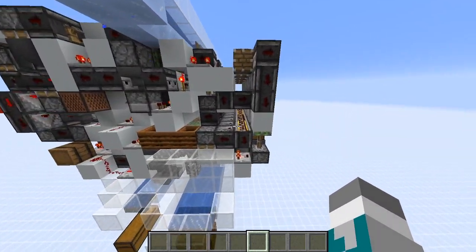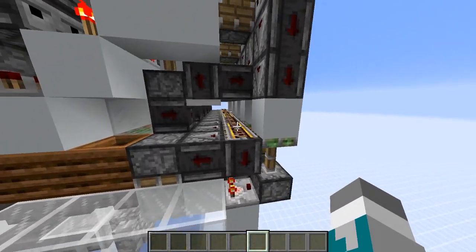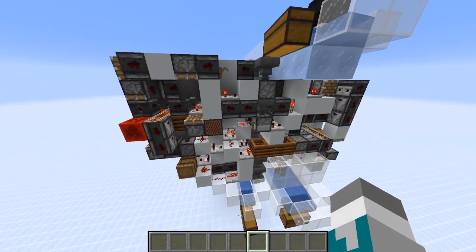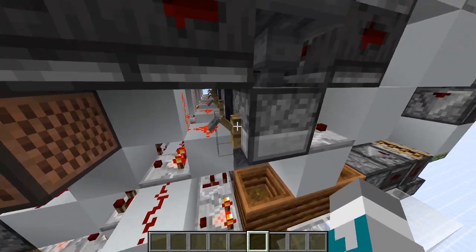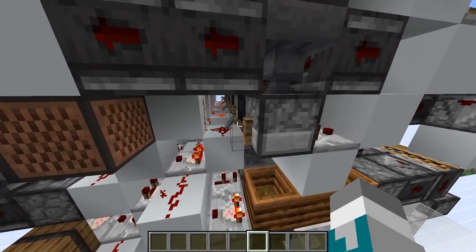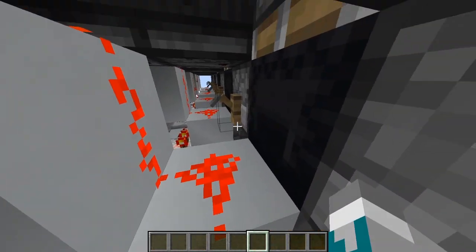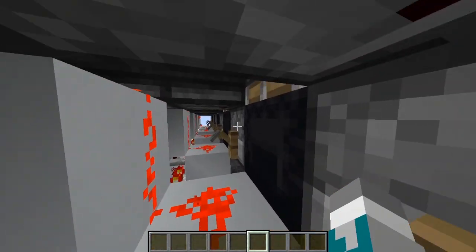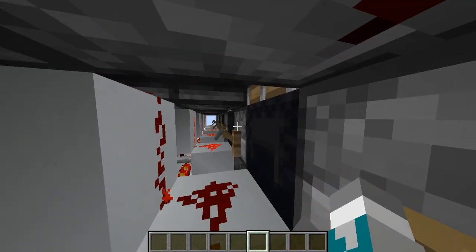A few notes on tileability: you have to switch rail types every tile on the bottom right as well as the top left. You also need to ensure that you have these tripwire hooks here — these can also be buttons or a lever, or anything that is transparent and redirects redstone dust, except for an observer. The reason you have to do that is that this dust can power this dispenser at the wrong moment, and for some odd reason it can leave this dispenser budded. I'm not really sure why that happens, but it's something I ran into.